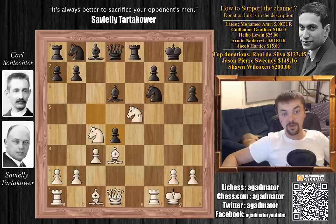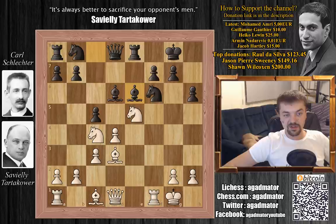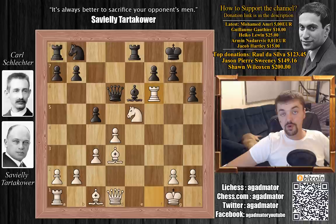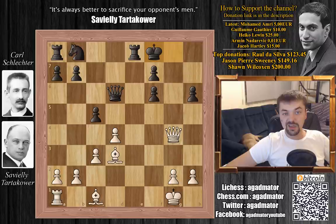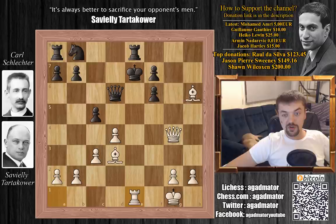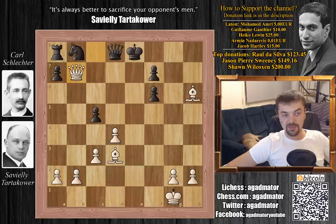Before showing the main attack, bishop to e6 doesn't work because of a series of tactical shots: knight captures on d6, queen captures, rook captures on f6, g captures on f6, and now knight to g4 threatening f6 and h6. You can't defend both threats. If bishop captures knight, then queen captures, king to f8, bishop captures on h6 with check, king e7, rook to e1 check, king d8, rook captures forcing king to recapture, queen to c8 with check, queen blocks, and queen captures on b7 — black loses the rook. It's about eight forced moves but it's all forced.